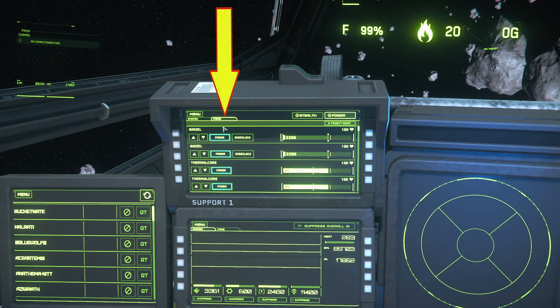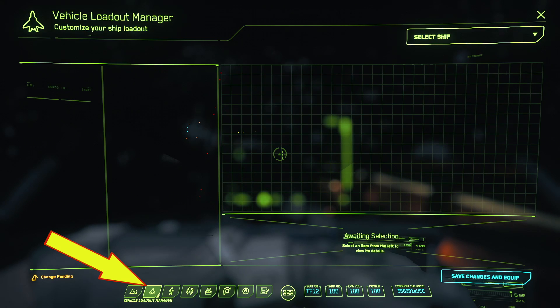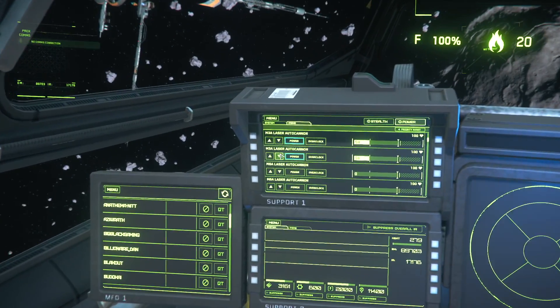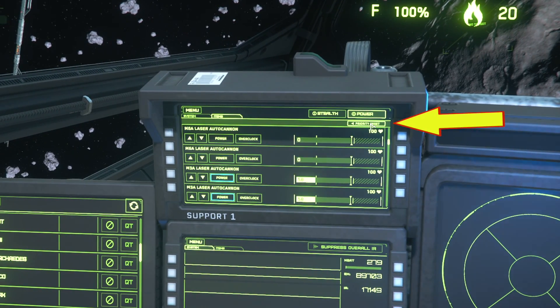Switching to the item sub-menu shows all individual components that require power. Your main components are labeled by their brand name rather than what they actually are. If you don't have them memorized, go to your MobiGlas vehicle loadout manager to look up the name. For example, 'Genzels' are the power plants. The arrows below each component change priority levels, so if you want to prioritize power to your turret gunner's M6A cannon over the pilot-controlled M3A, hit the up arrow on the M6A or down on the M3A. Hit the priority reset button if you lose track.